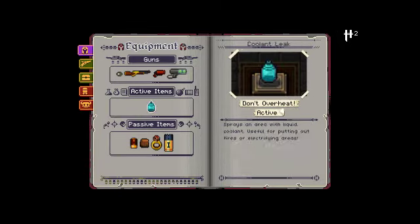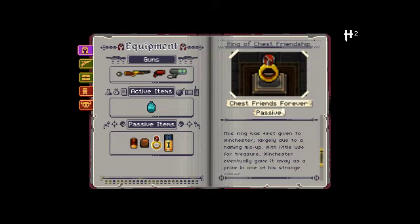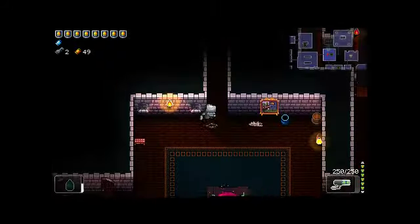Let's look at the description for the Ring of Chest Friendship: 'Chest friends forever - increased the chance of finding chest. This ring was first given to Winchester, largely due to a naming mix-up. With little use for treasure, Winchester eventually gave it away as a prize in one of his strange games.'